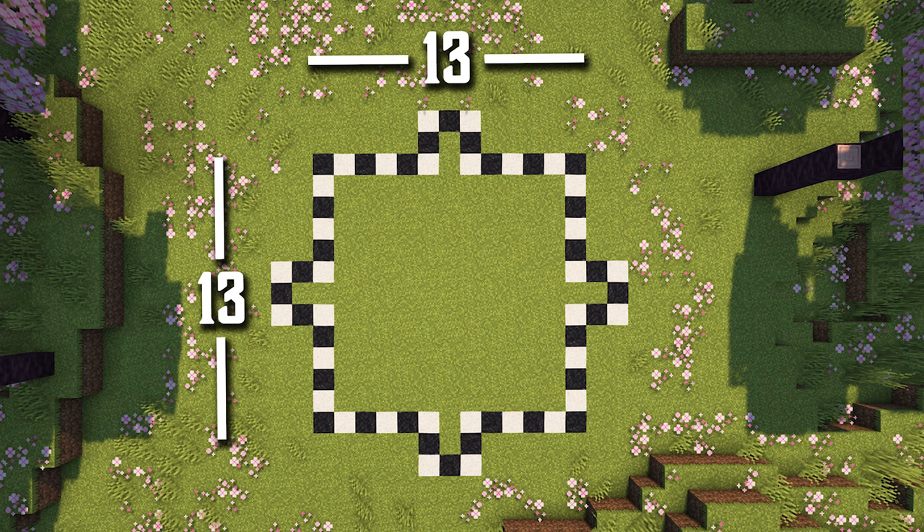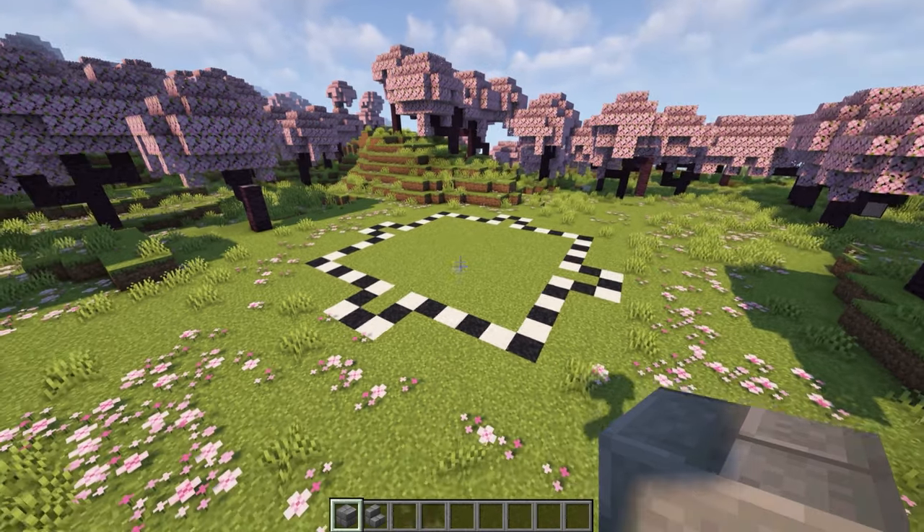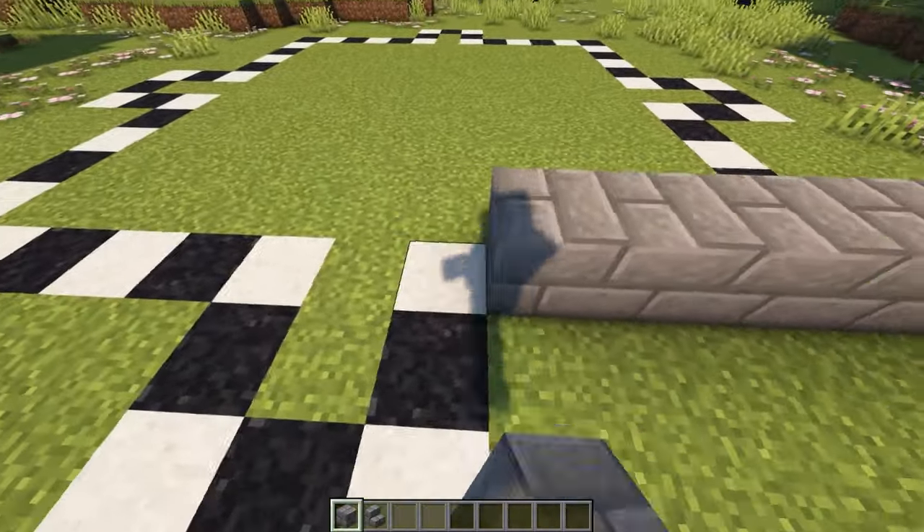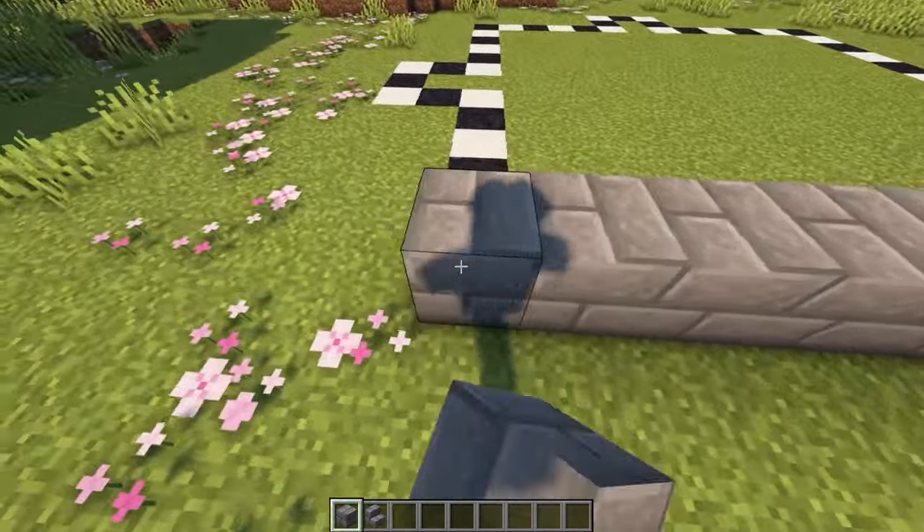Before we get started, here is a layout for the build. Once you have your layout done — that's 13 by 13 — we're going to put one layer of stone bricks down the whole way around the square.